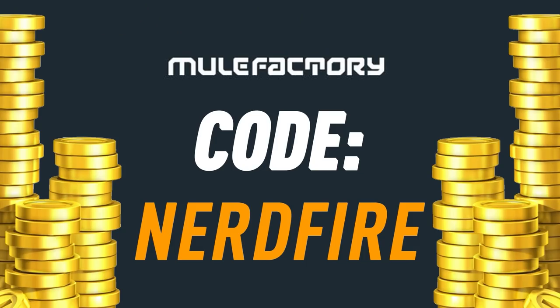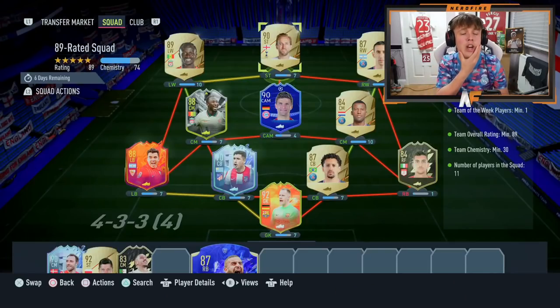Today we are back with a brand new video and we are here for the 92 plus prime or moments icon pack. It is actually repeatable — you can do it twice per account. There are 288 and 289 rated squads with three inform cards in three of the four squads, so it's expensive. Let me know in the comments what you managed to get and what you think of the price.